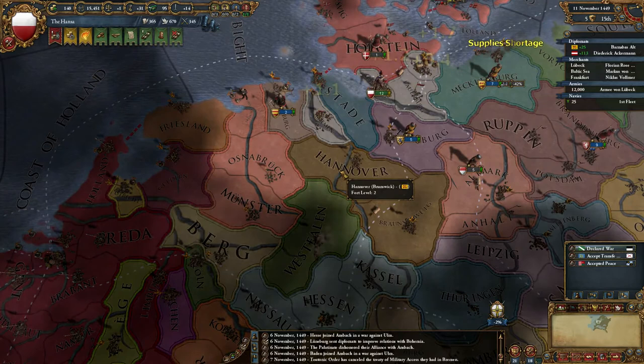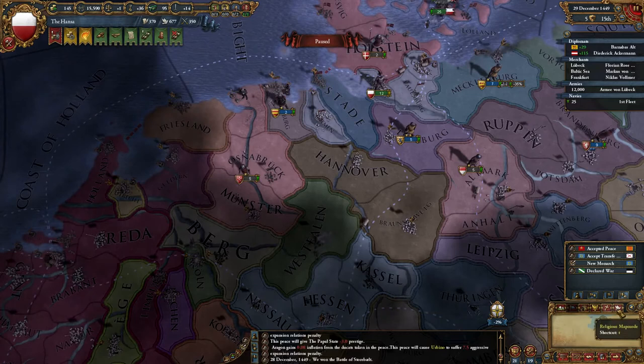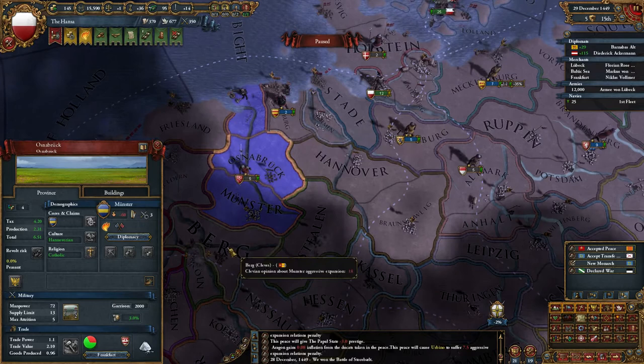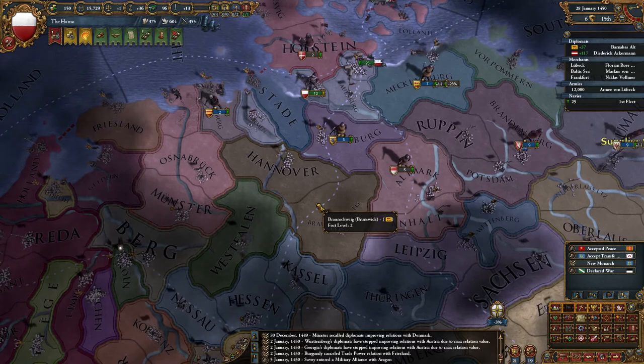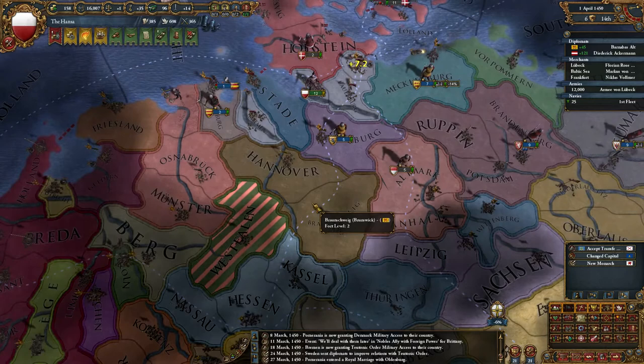I'm hoping a coalition forms now against Munster. If it doesn't then I'm probably wasting my time at the moment. Let's check what the aggressive expansion is - it's like 21.18, it goes down so quickly. I'm not sure anything's going to form here. I only need two nations to join it and it might be enough if they take that. I need them to take it quickly though. In 1.6 coalitions formed like crazy but in 1.6.1 I'm not so sure what's going to be the case.